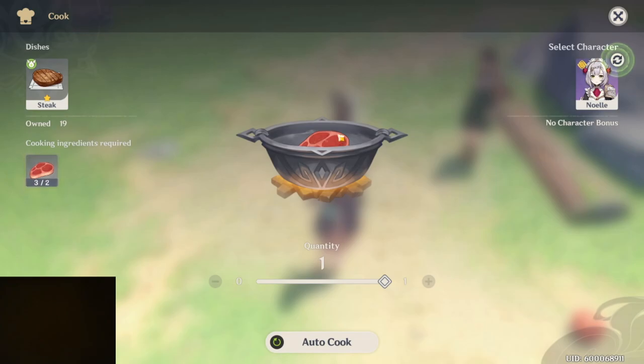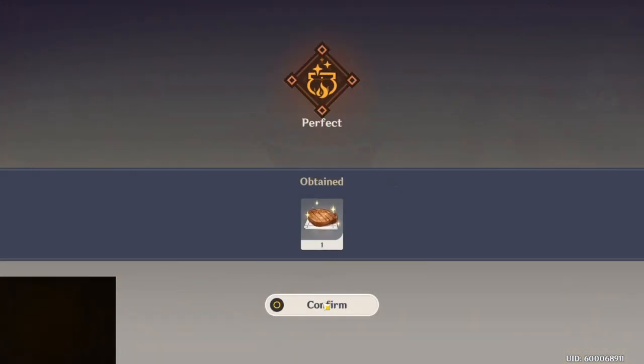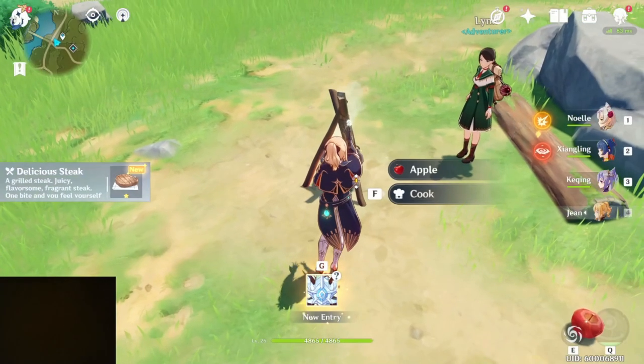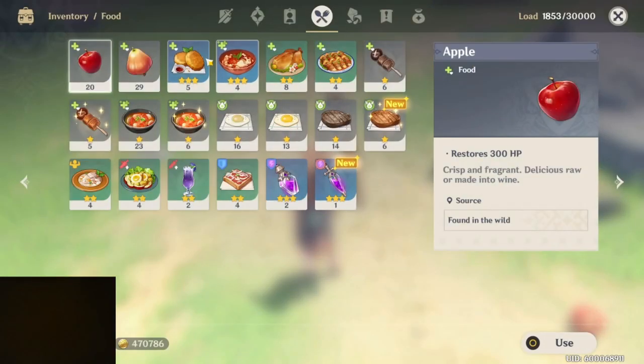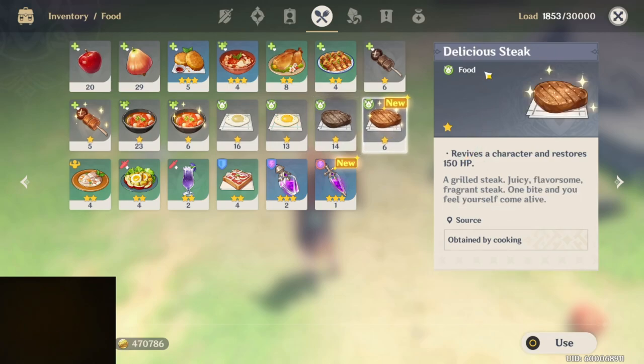Now let's auto cook and see what I get out of the steak — I don't know if it's going to be called delicious or not. We'll see. So let's check the inventory. Now notice we have two versions of steak. Here's the old version, which is just regular cooking that I did earlier in the game.